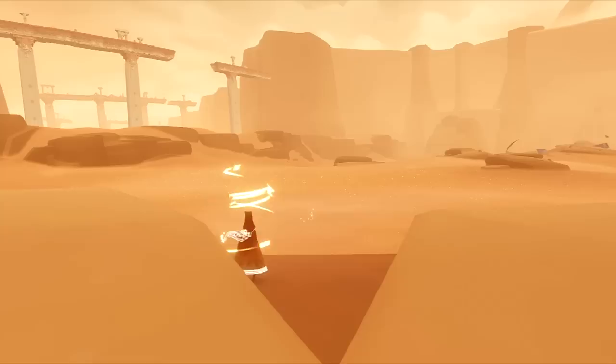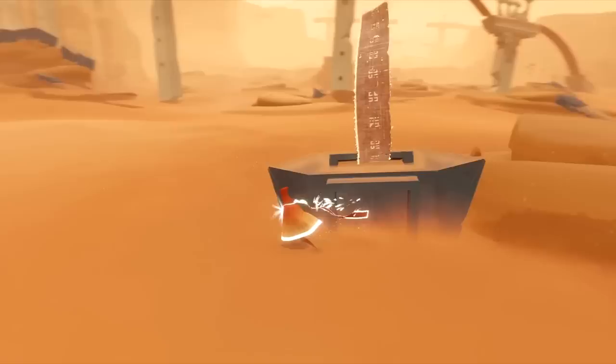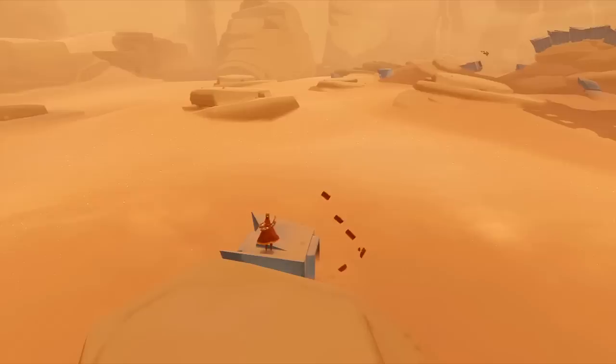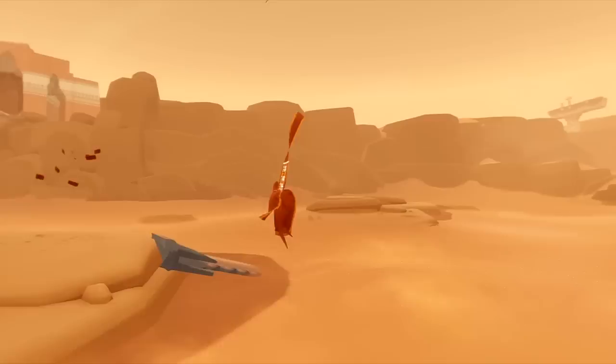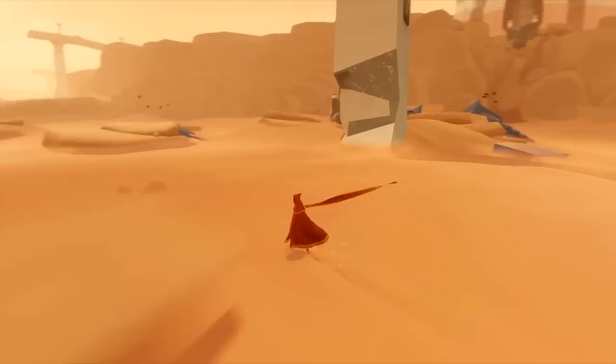Another piece of fabric. Let's just go over here and free this little piece of cloth here. Let me get up there first. There we go. I just want to make sure that I got all the pieces of fabric before we move on.